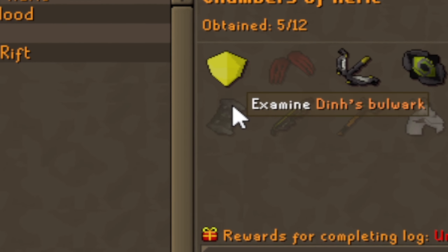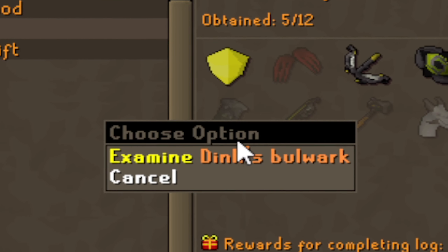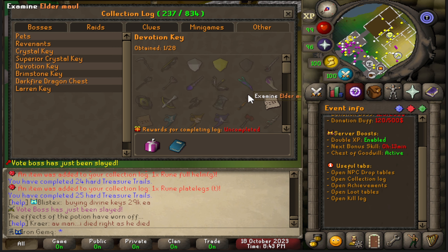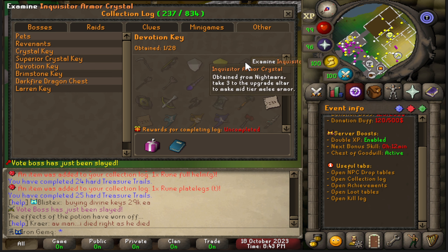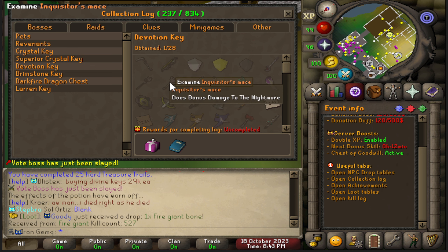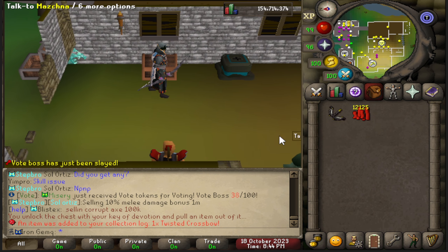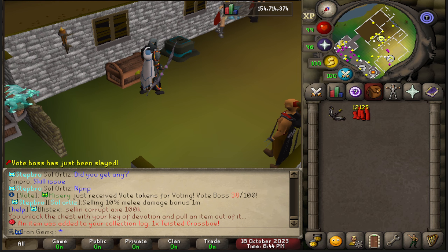I really do wish I got the Dinhs Bulwark because that could have saved me 750k, but at least I got the prayer scrolls. As for the Devotion Key, I was really hoping for either an Inquisitor's Crystal, an Inquisitor's Mace, the Dinhs Shield, or the Bludgeon — all of those would have been amazing. Unfortunately it's another Twisted Crossbow, so that's not going to help me out.